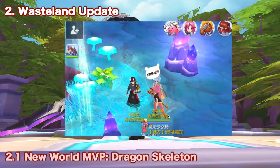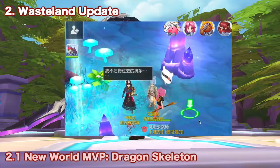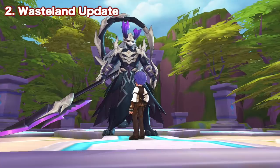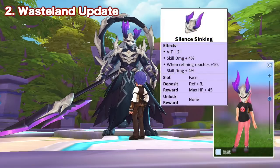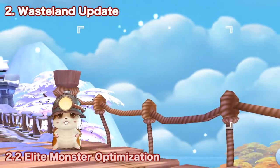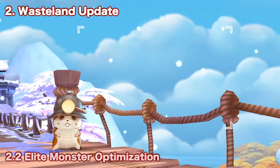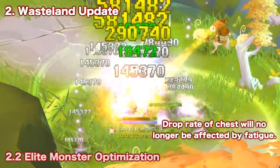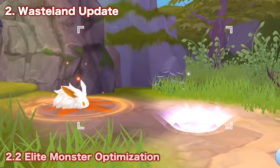If someone in the server has already submitted the Horns of Evil Dragon, you can also claim rewards from the NPC once a week. Other notable items dropped by Dragon Skeleton are the Silent Sinking Face item and the Dragon Skeleton card. It will also now be easier to get daily reward chests from killing elite monsters as the drop rate will no longer be affected by fatigue.